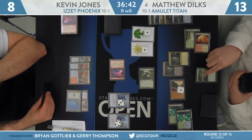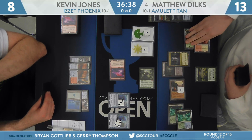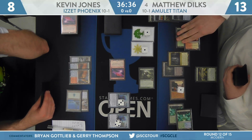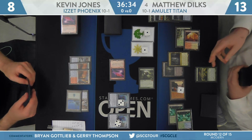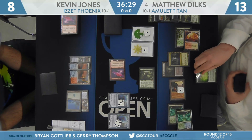Dylk's kind of sitting pretty. He's got that Primeval Titan attack, he's got Kevin Jones down to eight, with Pact of Negation and Summoner's Pact at the ready. He could basically do a decent amount of stuff this turn with Azusa also.